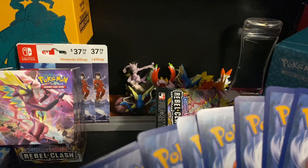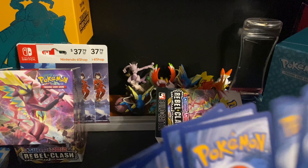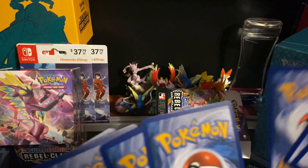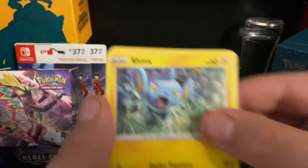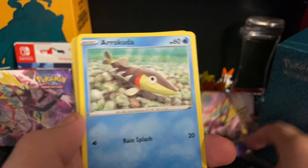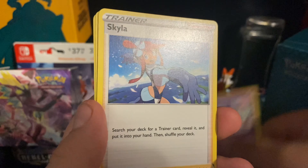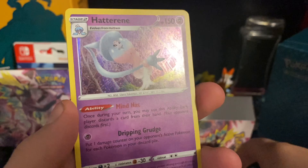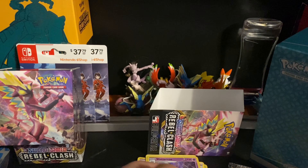One, two, three. All right, real cool. Okay, first up we got Sinix, Galarian Yamask, Applin, Hatenna, Arrokuda — reverse holo Milcery, Indeedy, Skyla, Electrode, and a holo Hattrem. Okay, so I believe I might have messed up the card trick there.